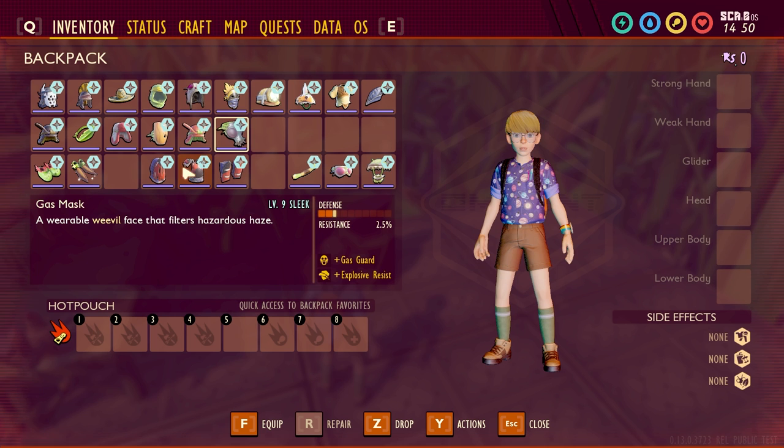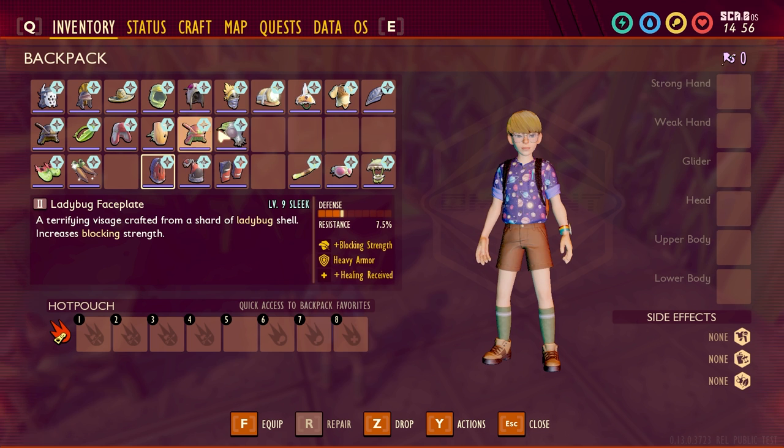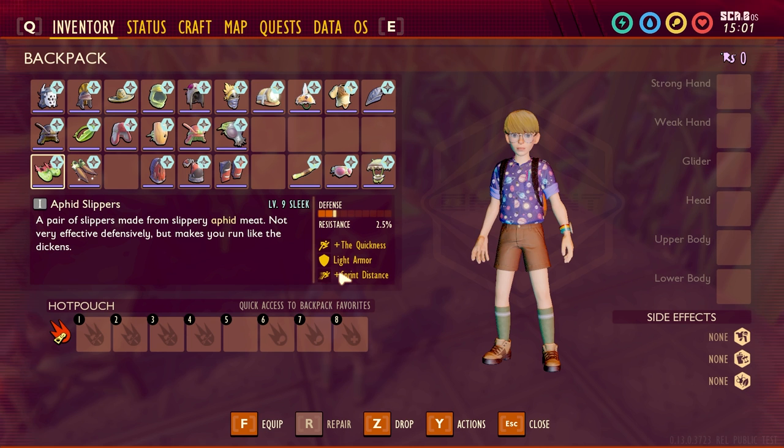Some of these I grouped together because they have the same effects. The Ladybug Armor — a set gives you the same stuff across pieces, so I only took the single pieces individually. One thing I want to note is the Diving Helmet is on here too. So moving on — the Aphid Slippers give you quickness, it's a light armor, and the sleek upgrade adds plus sprint distance.